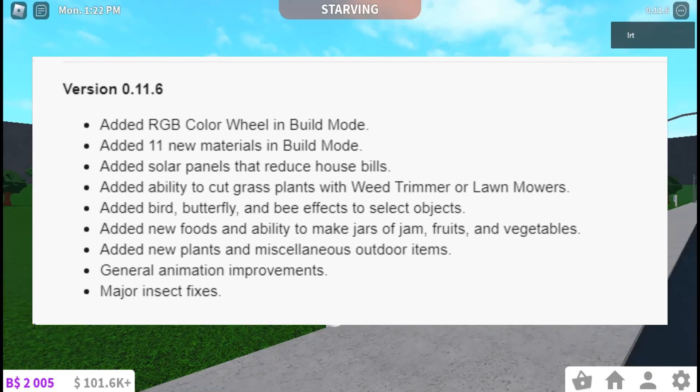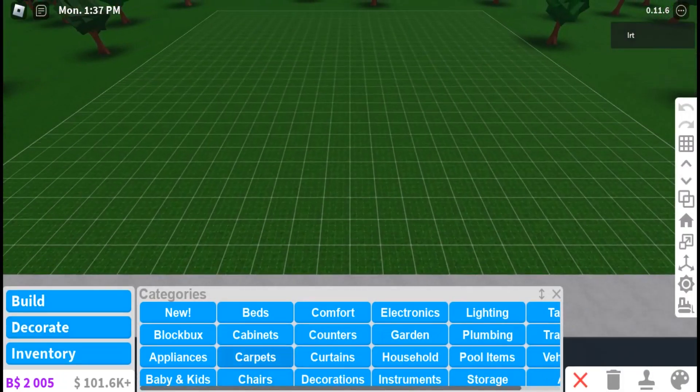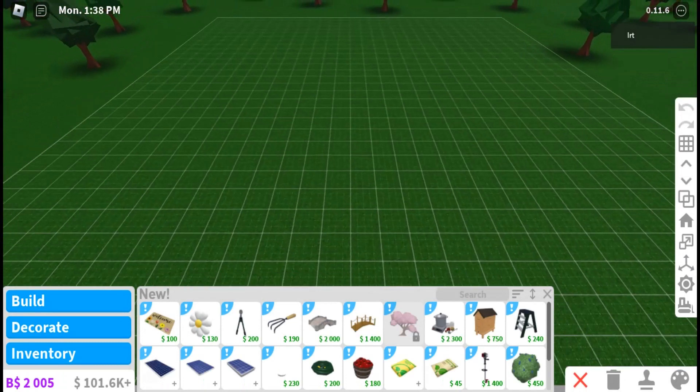They also added bird, butterfly, and bee effects to select objects, new foods and the ability to make jars of jam with fruits and vegetables, new plants, new outdoor items, general animation improvements, and major bug fixes.